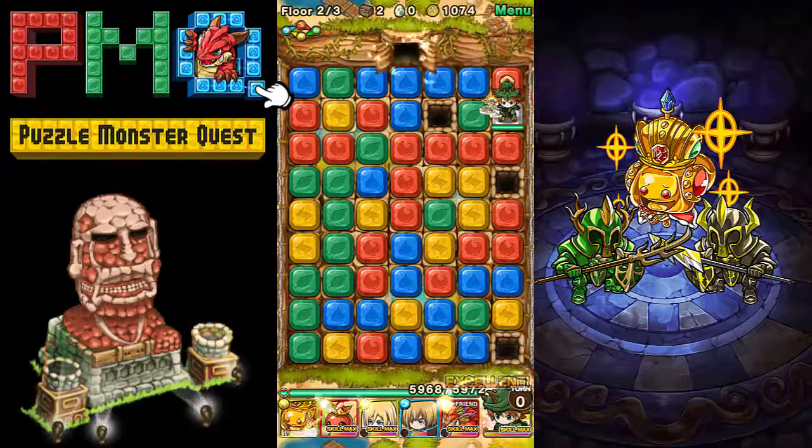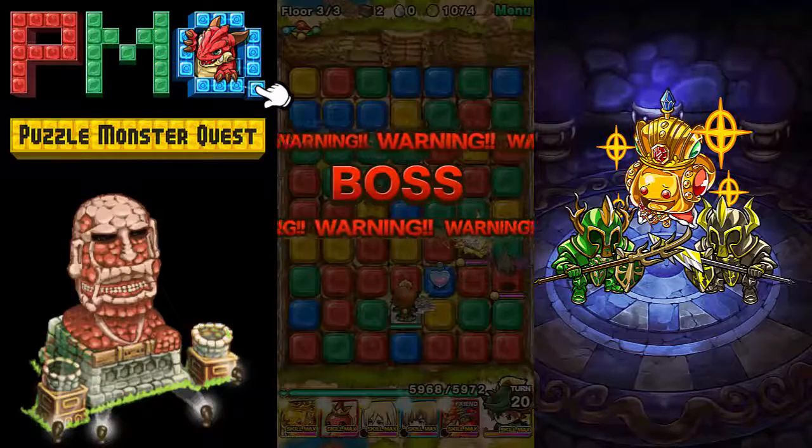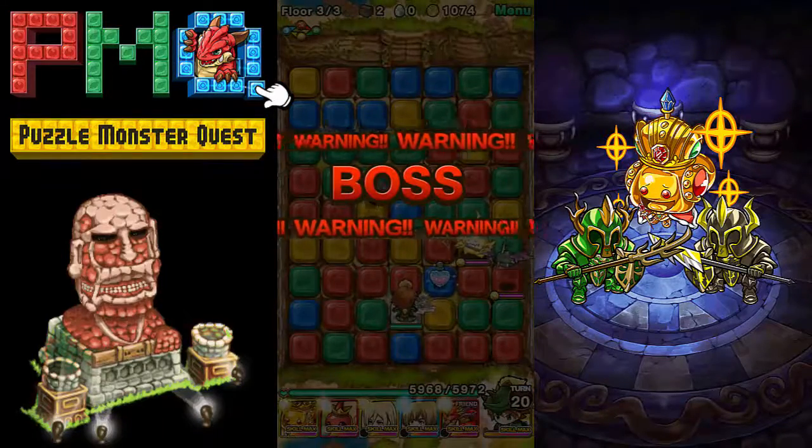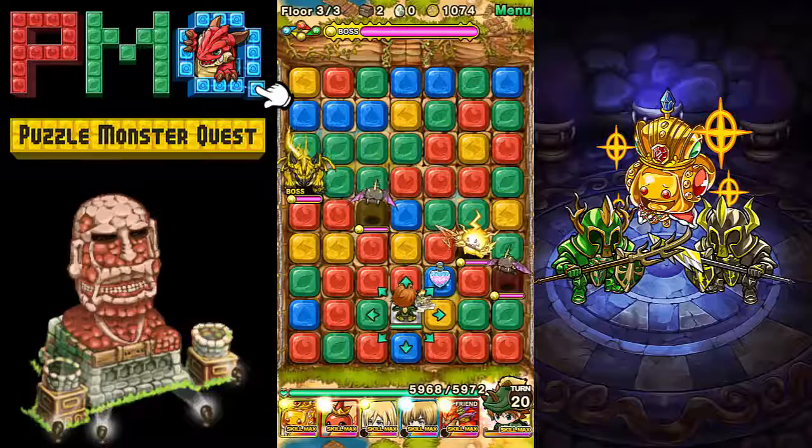Moving on to the third floor — something really cool about this game is you're gonna encounter a boss. Bosses are on the last stage of every level and each boss is different. There's a heal on the ground on the blue tile, so if you get low on health you can run and collect that. Keep in mind you only have 20 turns left, and there's no timer — you can sit here and think about it all you want.